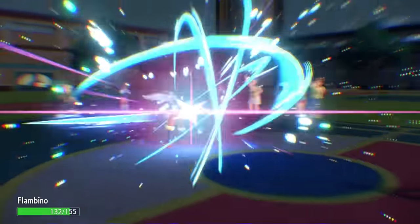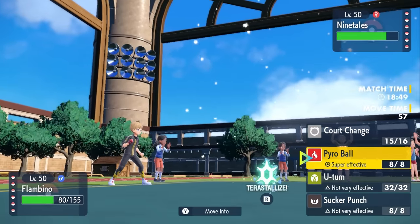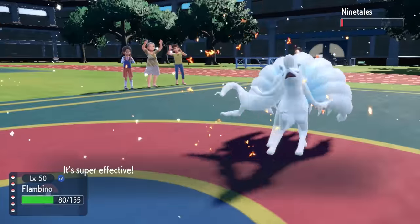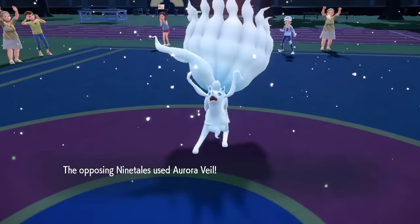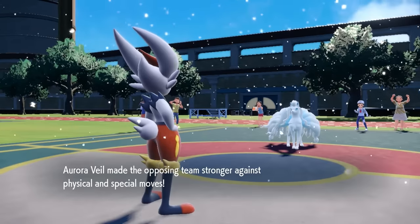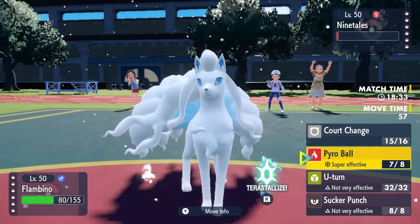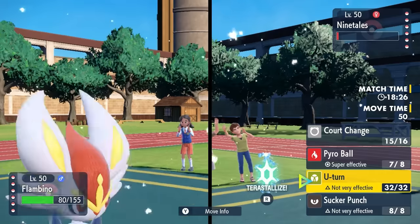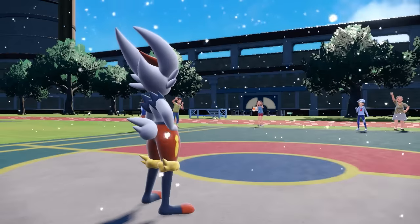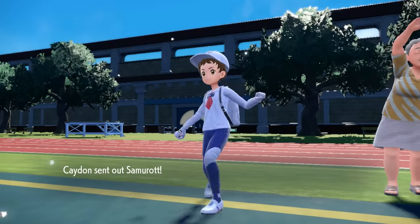Now I have the Aurora Veil on my side, which allows me to take a plus two Moon Blast like it's nothing, and we are in a great spot. Cinderace being faster, I can fire off a Pyro Ball — kick a flaming soccer ball at this dude's face. They don't have the Aurora Veil up, and they somehow live with like 10 HP. They say 'you stole my Veil' and set their own back up again. Honestly, if I can go Veil for Veil, I'm totally happy with that. They're going to end up switching out here — I predict a switch and go for the U-Turn.